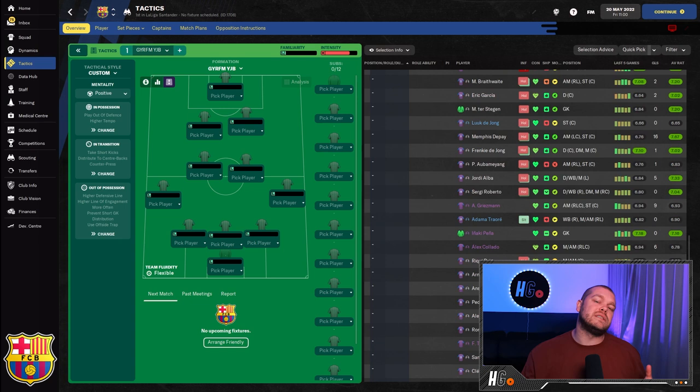To give you a bit of context, this is the shape. It is a three-back formation. We have wing backs, two central midfielders, two attacking midfielders, and one striker up top.